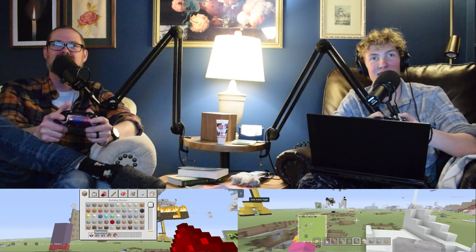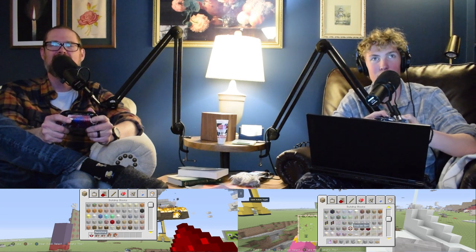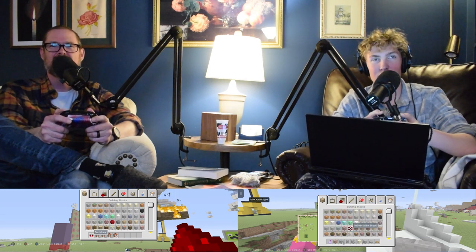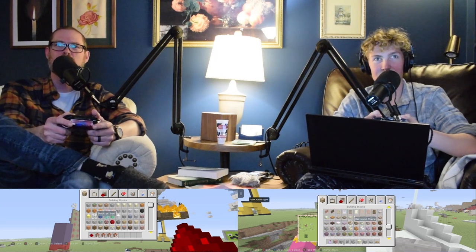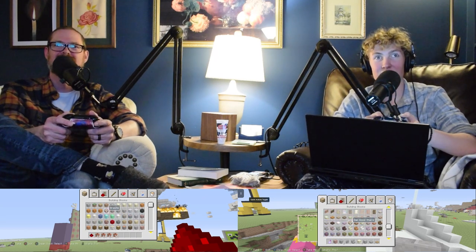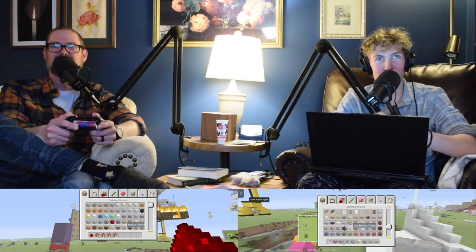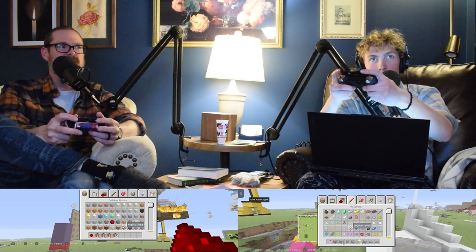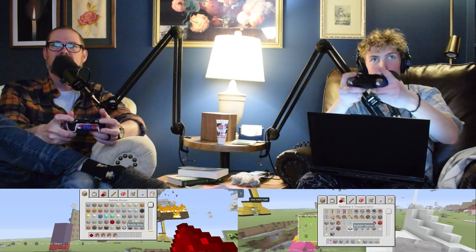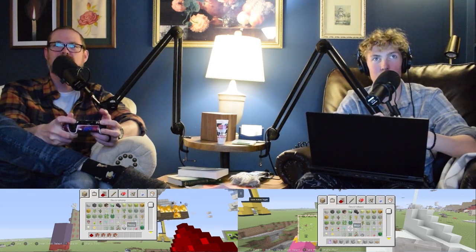Okay, X. That opens the creative menu — these are all the blocks you can pick from. X and Y are the top two buttons. That opened — oh, okay, so that opened my hot bar, I mean my hot box — the creative inventory. So these are all the blocks you can choose from, and you can press the LB and RB buttons to go to different sections — the tabs.